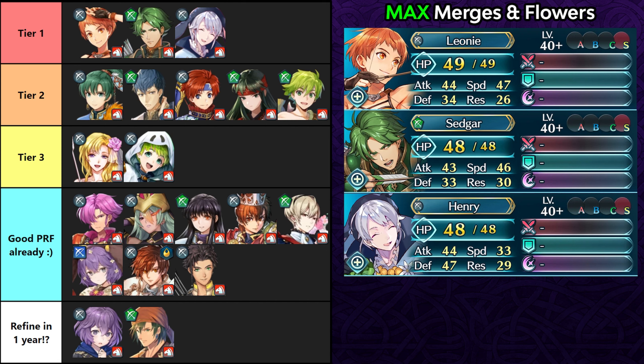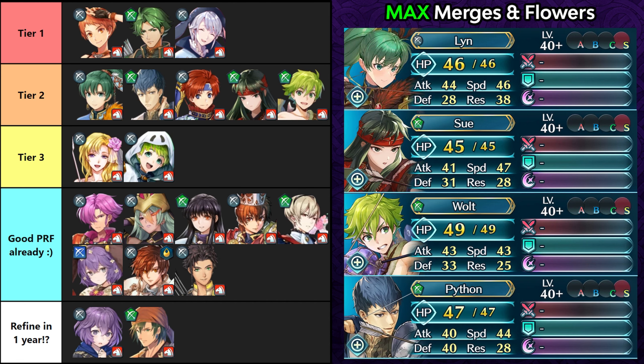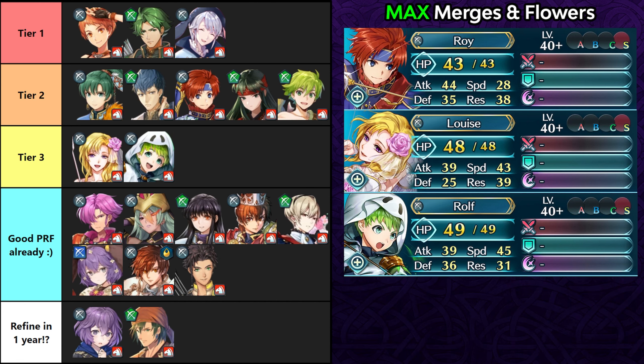For bow cavaliers, this weapon can be an odd option because its bonus requires being within 2 spaces of an ally, which bow cavaliers may struggle to maintain. In tier 1 are Summer Leone, Sedger from the free-to-play pool, and Spring Henry, who is unique for his defense. In tier 2, Resplendent Brave Lyn can appreciate the arcane bow more than the Mulagear, giving up Sacae's Blessing for it, which isn't a huge trade-off. Sue also didn't get a very strong weapon refine so she can run this weapon. Summer Walt and Python are also here — Python has decent defense making him quite bulky with damage reduction.